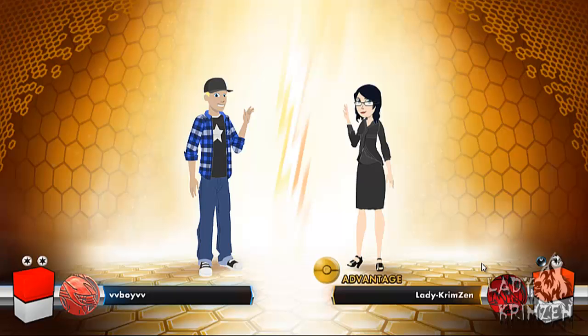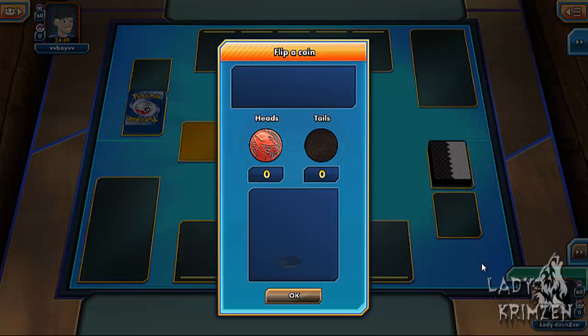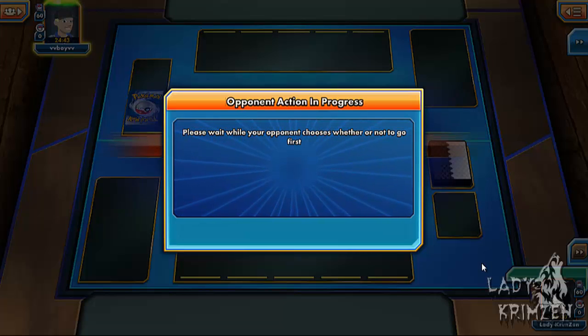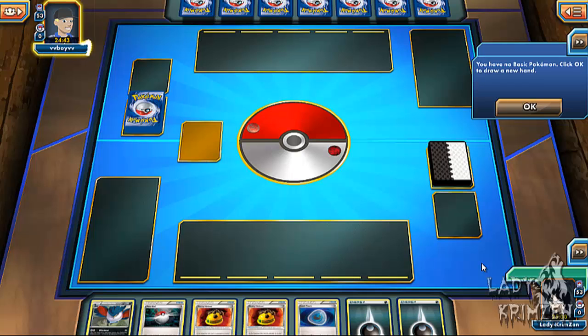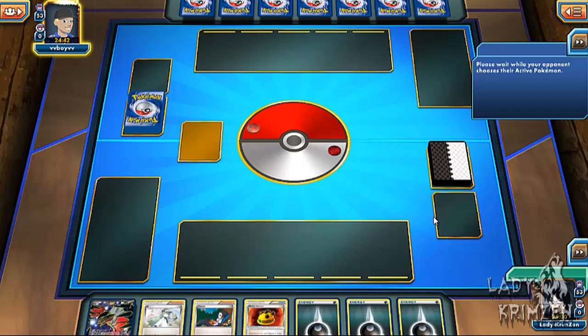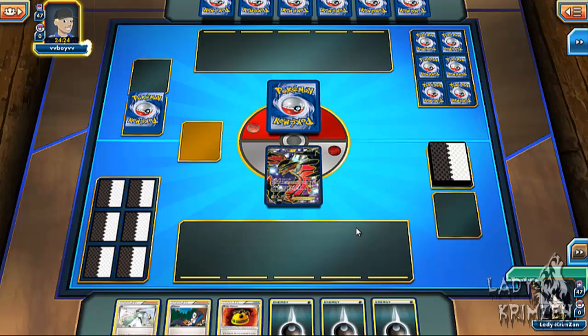We've got a match against B Boy B. My opponent's going to flip the coin to start — he went for tails, which is interesting since most people go for heads, so he's decided to start the match. Unfortunately I have to do a mulligan because I've got no basics in my hand. My only basic to start is a full-life Eevee EX — one of the new cards I added to this deck, so that's actually a pretty decent start.